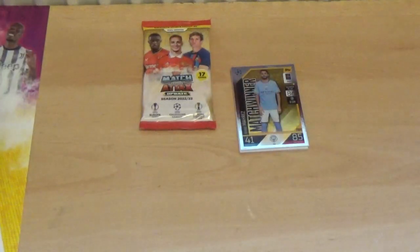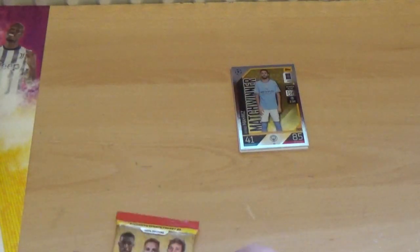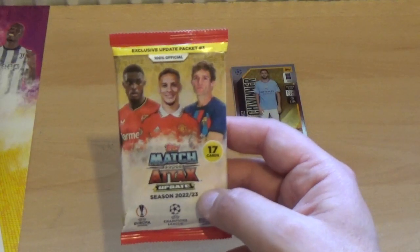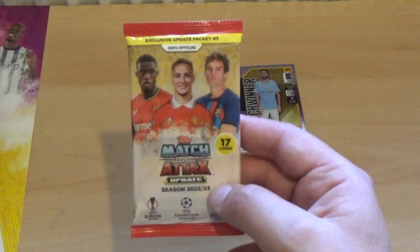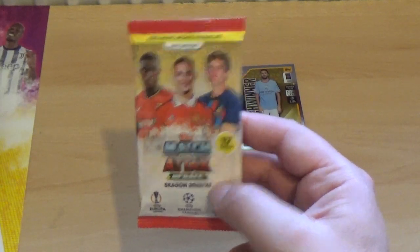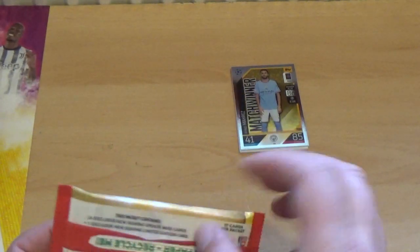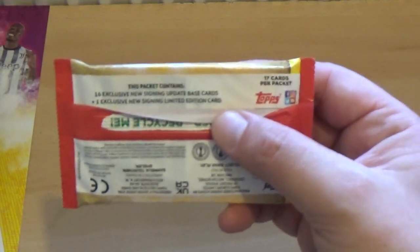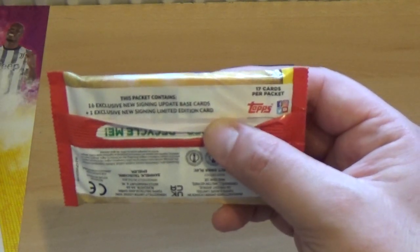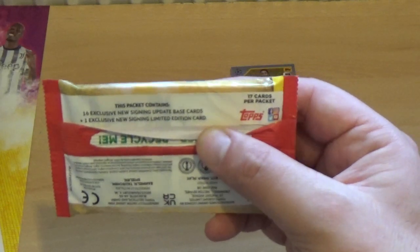And here's the update pack — 17 cards inside, exclusive update pack number 3 with Hudson-Odoi, Anthony and Marcos Alonso on the front. As you see on the back of this pack, it contains 16 exclusive new signing update base cards and one exclusive new signing limited edition.